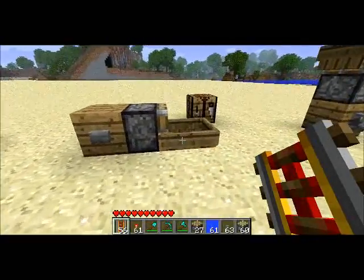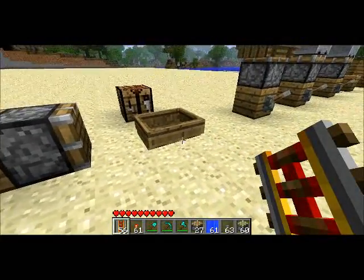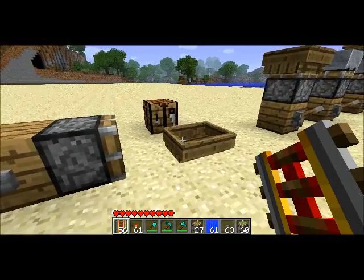What do we have? This is a boat and a piston. As you can see, it pushes it. It actually did give it a little bit of momentum, which is kind of curious. But this is probably a good way to launch boats.